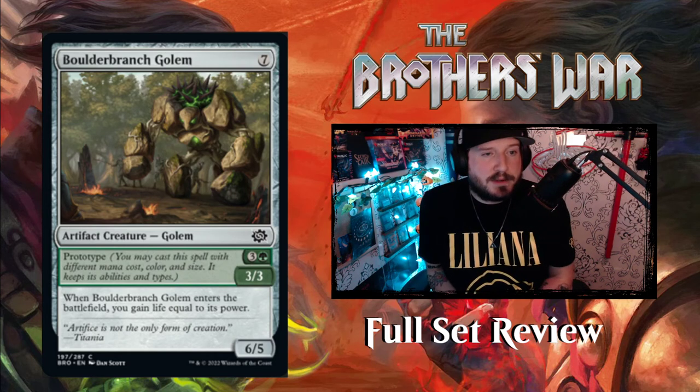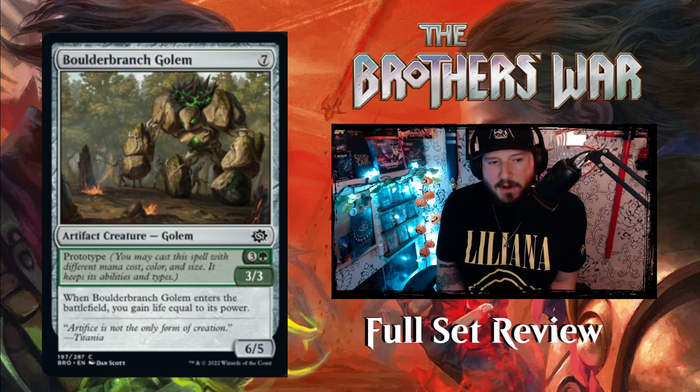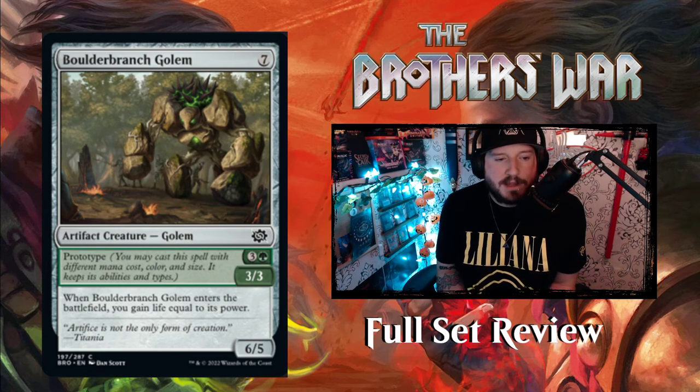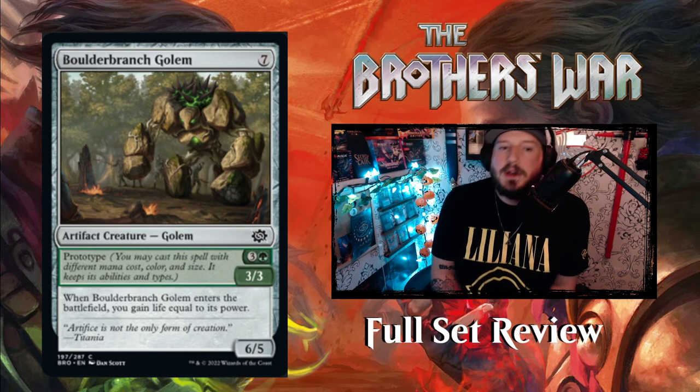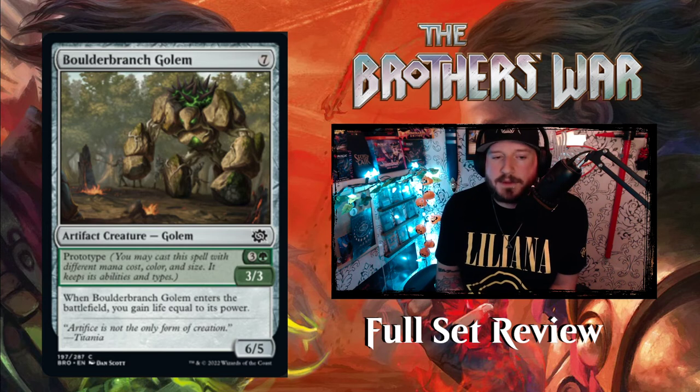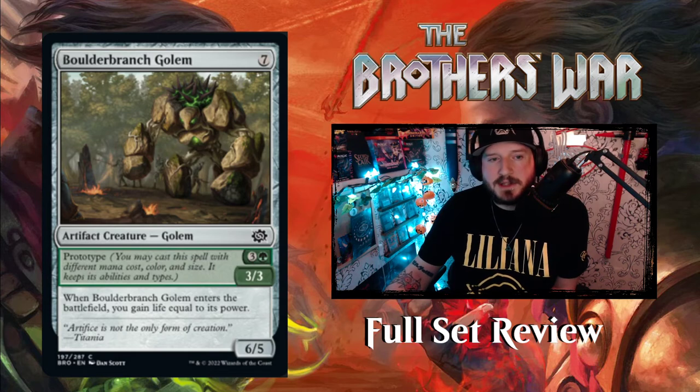Now we're getting into the green artifact creatures. First up is Boulder Branch Golem — for 7 colorless mana you get a 6-5 Artifact Creature Golem. When it enters the battlefield, you gain life equal to its power, so you'd gain 6. Or you can Prototype it for 3 and a green to create a 3-3 Golem and gain 3 life. Pay 4 mana gain 3 life, or 7 mana gain 6 life — up to you.